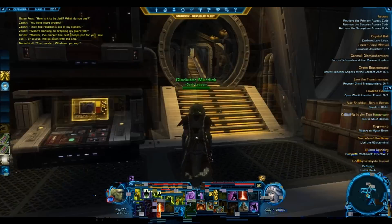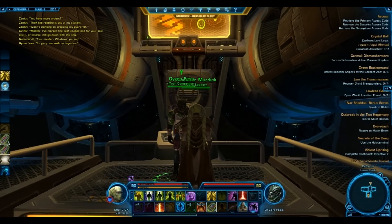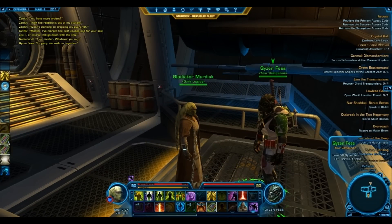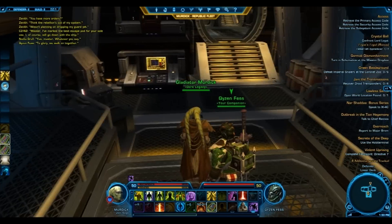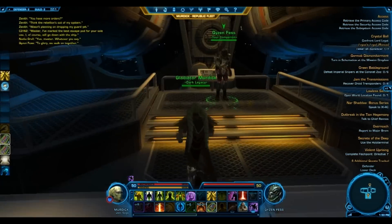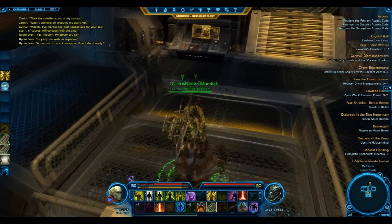This is the very first companion that you get, and that you will probably use the most if you're at that stage. This is Qyzen Fess, and he's a tank. He's a really good companion — really good. I believe he's in charge of my engines, but I don't really trust him because I can't understand him.